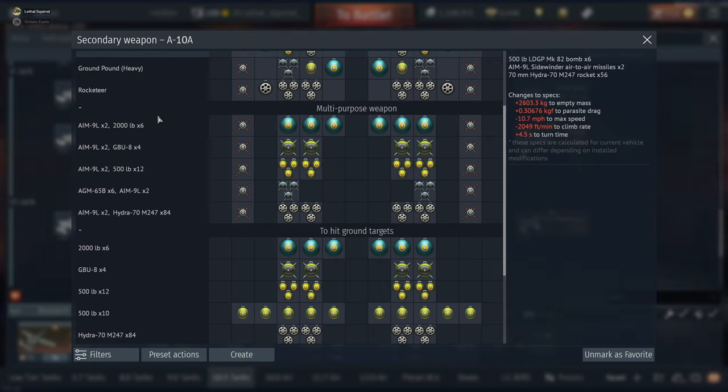The AIM-9Ls are 30G missiles — I love using those in ground. They're good for taking out helicopters and other aircraft. One thing I love about Ground RB is it's essentially a sim battle for air in the sense that it's third person — you don't get to see enemy range markers and they don't see yours. You have to hunt people, which I love. A10s are definitely one of the most sought-after kills from a Russian or German perspective because they can really mess up your team, and they're a big slow target.